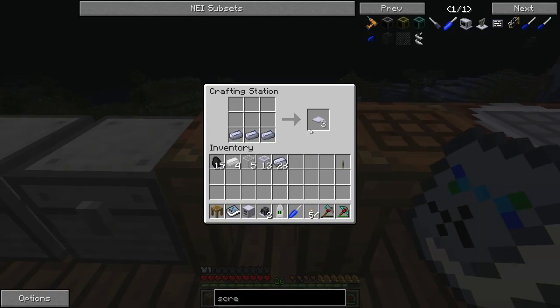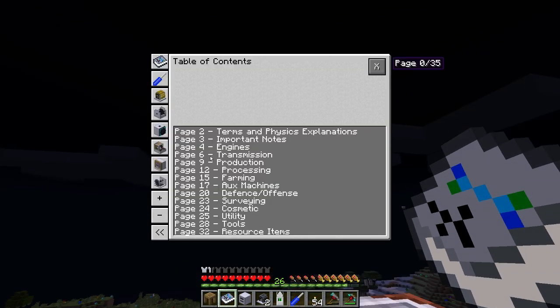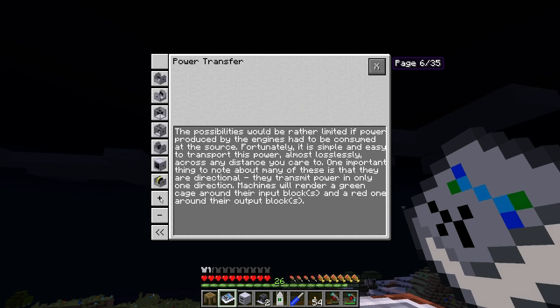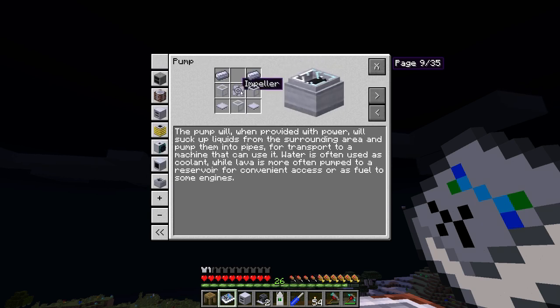We need to make some more base panels. It needs to go into the work table because it is a machine: power in the centre, pipes on the sides, base panels. Two steel ingots — that should be right.